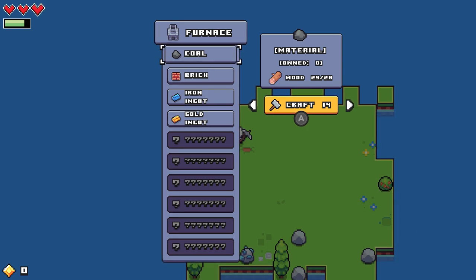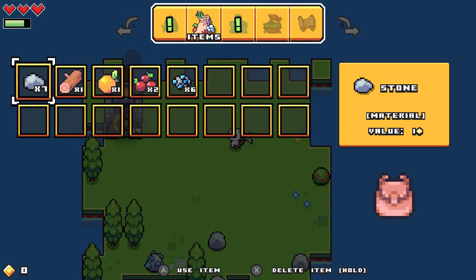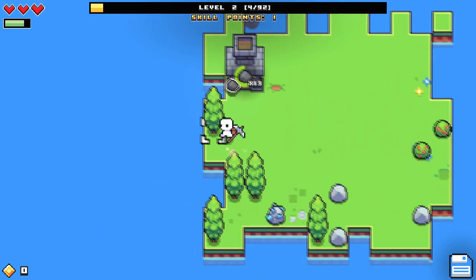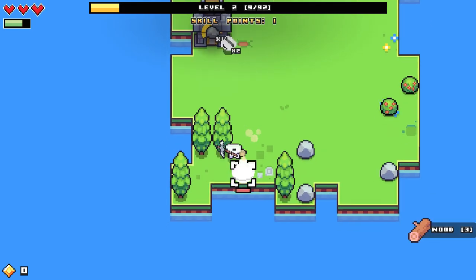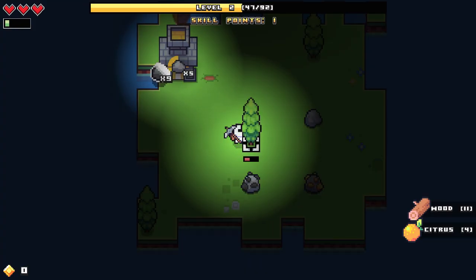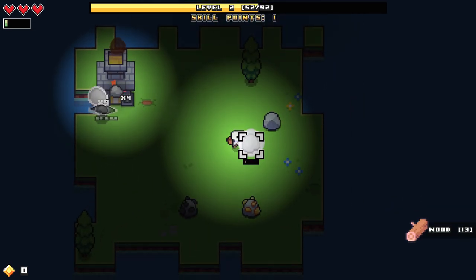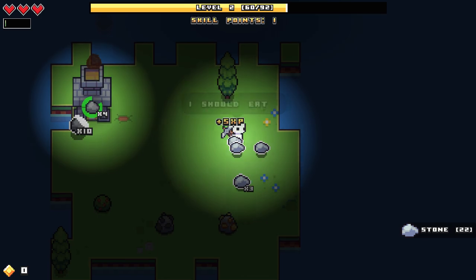First things first, we've got to learn how to make brick — we need coal and stone. If you press the X button on the Switch Pro Controller, that gives you the max amount of things you can make. So I'm going to make as much coal as I can. In the meantime, I'm actually going to try to build two furnaces because I think that'll help us get things we want a little bit quicker. While that's doing that, I need to gather some more stone.